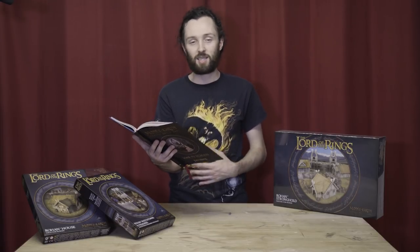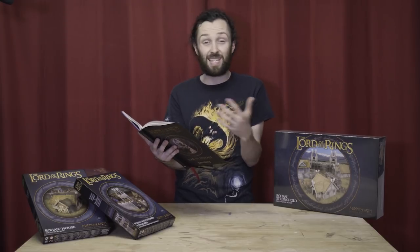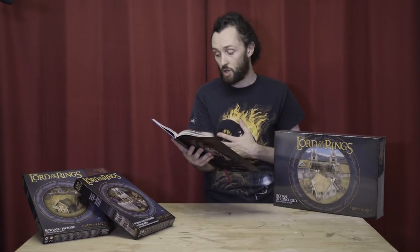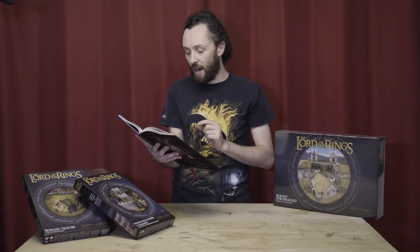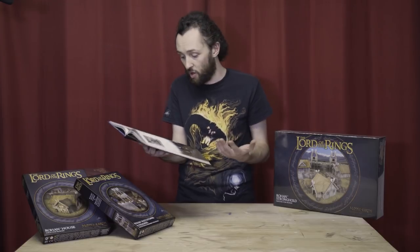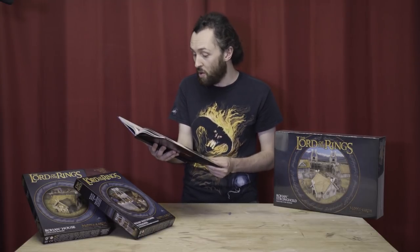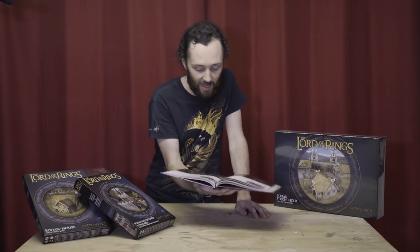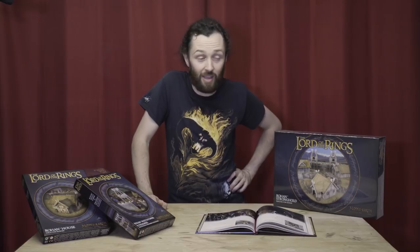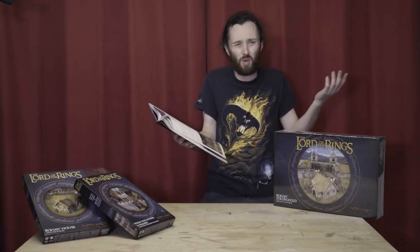Then we have Haleth, son of Hama — the son of the captain who gets his head bitten off by the wargs. He's only Fight 5, Strength 3, Defense 4, so he's not great. He does have two wounds, one might, one will, two fate, and he's only 30 points — a bargain. But listen to this madness: whilst within six inches of Aragorn, Haleth increases his attacks to two. At the start of the fight phase, if Haleth is engaged in combat, Aragorn and other friendly Rohan infantry within six inches gain plus one to their fight value. Fight seven Aragorn — it's about bloody time.